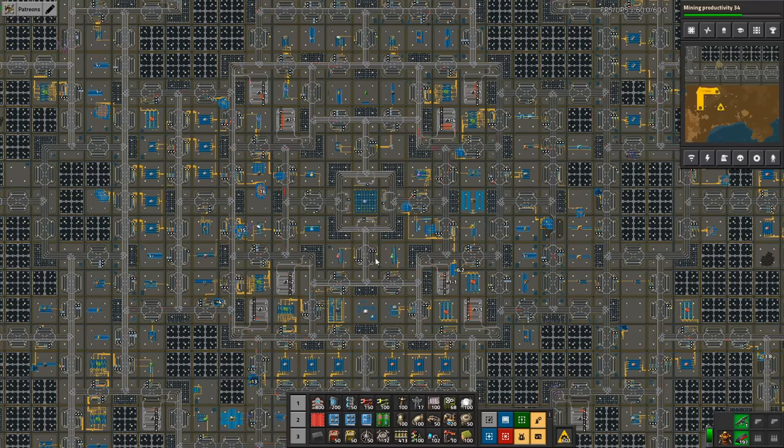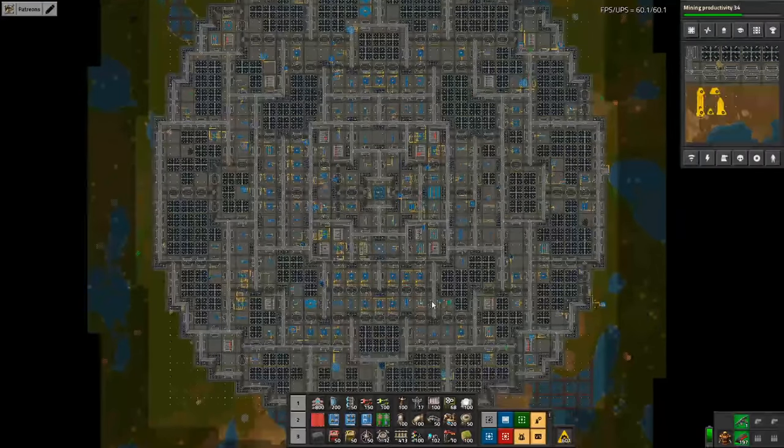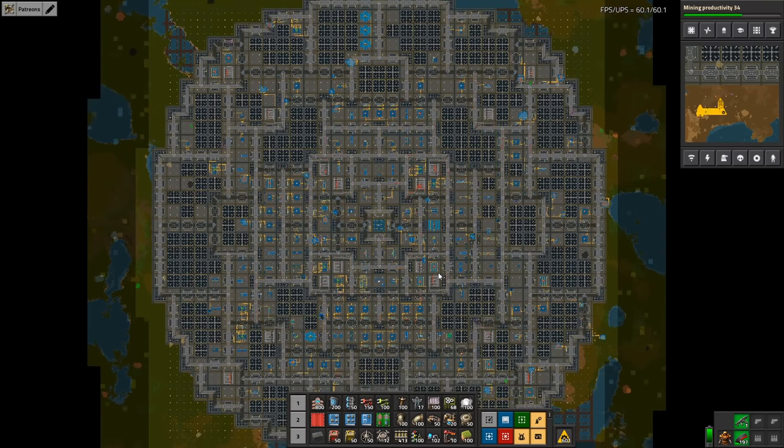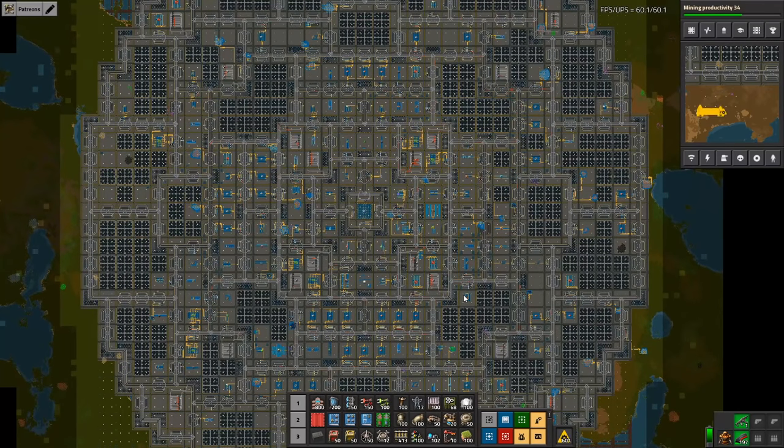The 100-by-100 tile size is just so advantageous — I've built it slightly differently once and regretted it for the rest of that series. I also have a blueprint book available, you can find the link in the description below. If you make your own, please remember to align the first cityblock with the rails — otherwise you will regret it.